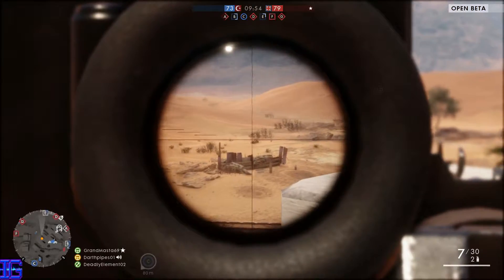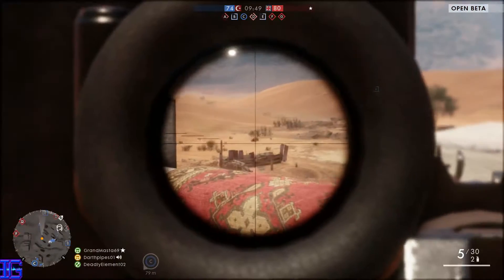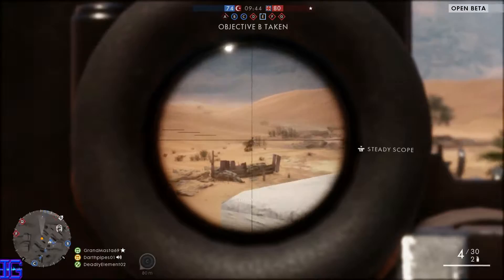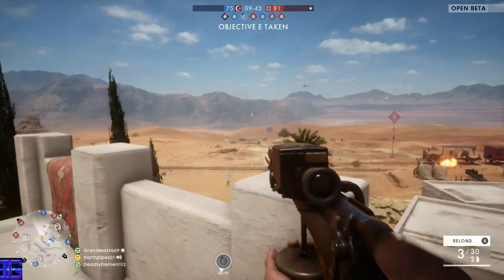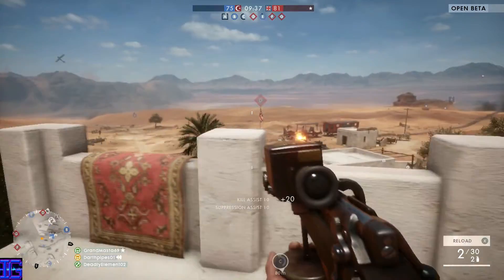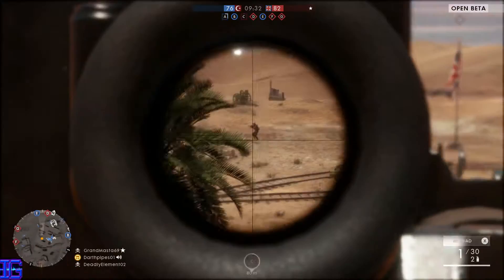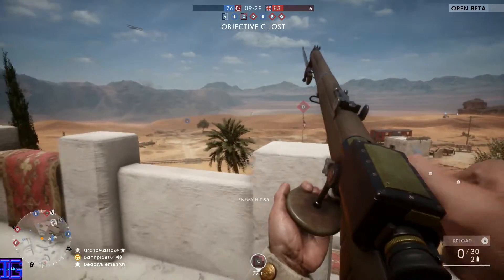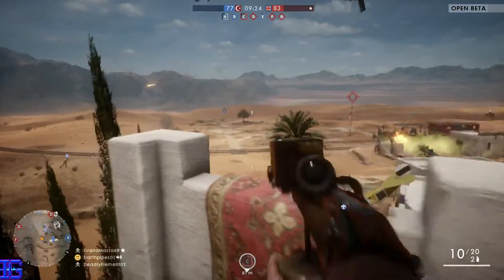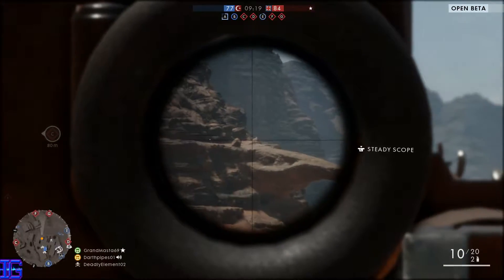The snipers do a decent amount of damage — obviously range is everything. It helps if you can actually hit your target. Right there: 85 points of damage on a scale of 100. This game scales your health bar from zero to 100, and at zero you will die.